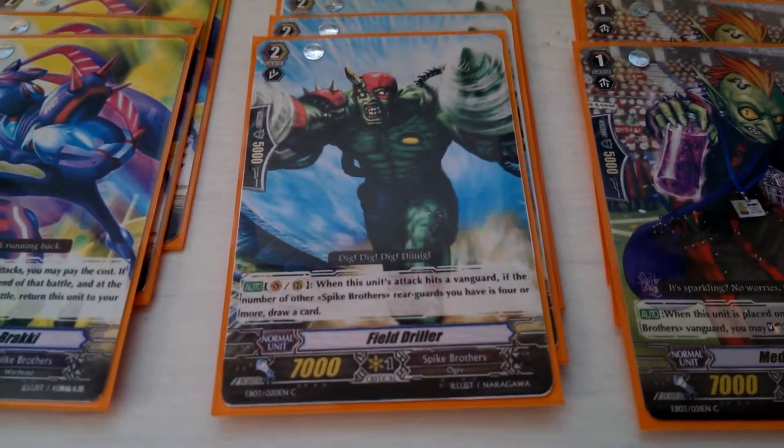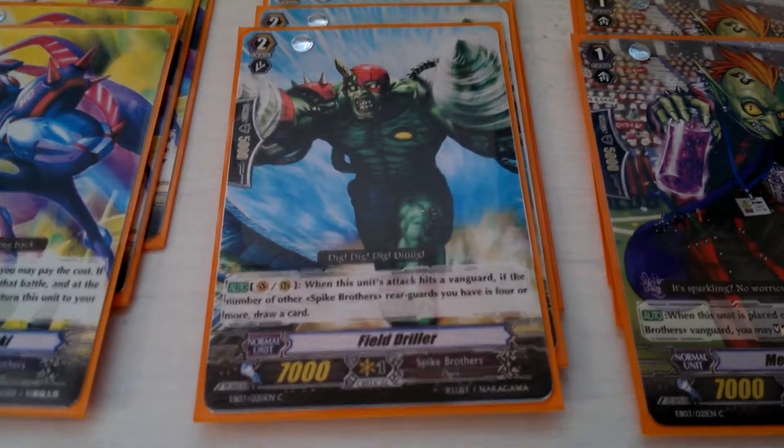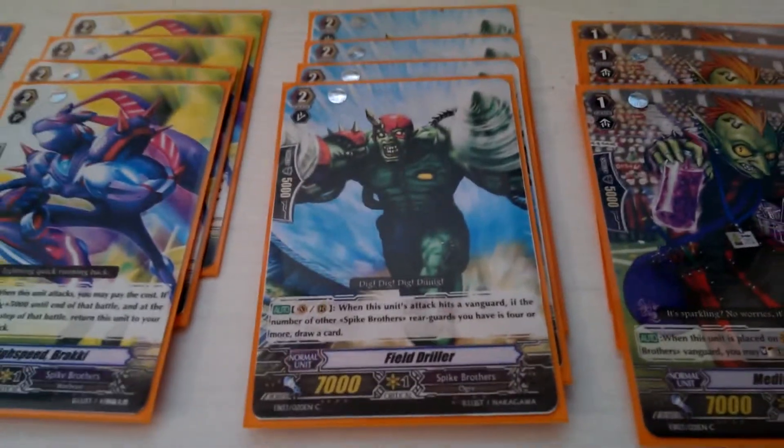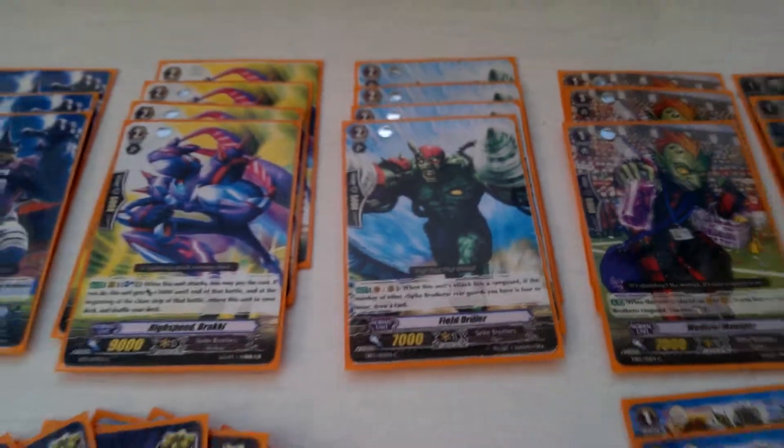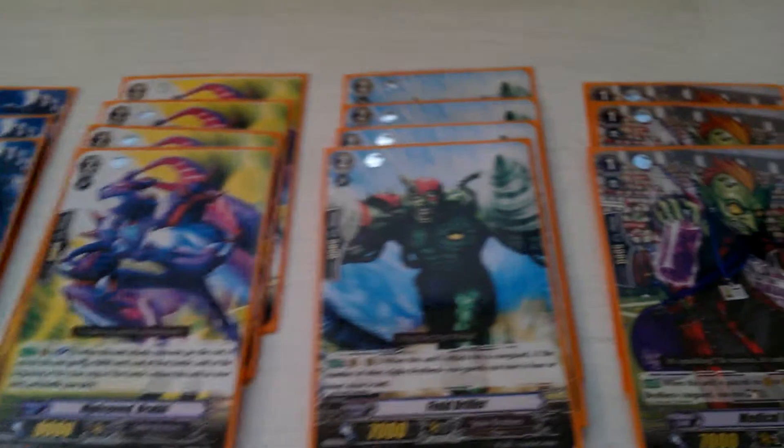Then we have Field Driller — he's a great card to force a draw. If you have four rear guards and he attacks and hits, you draw a card, so that's going to force your opponent to guard, especially when you ride him turn two. Absolutely amazing.